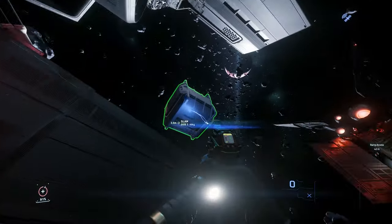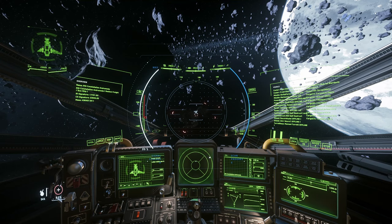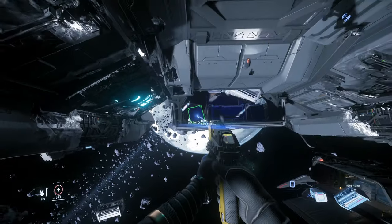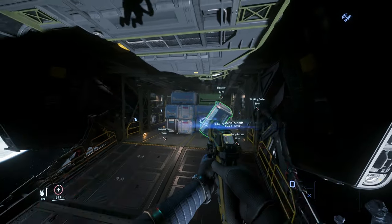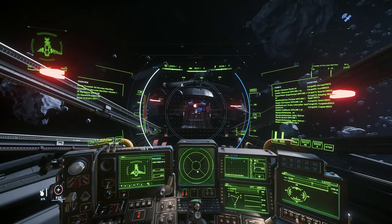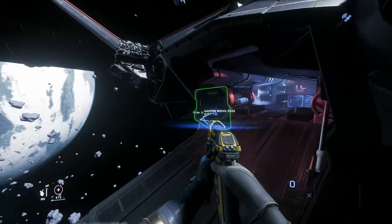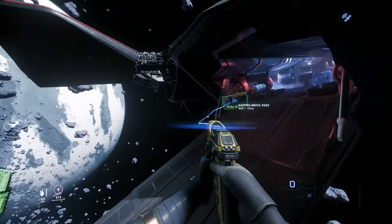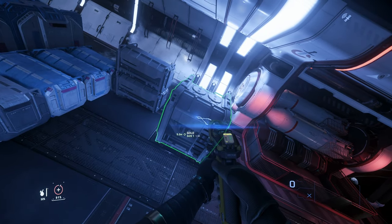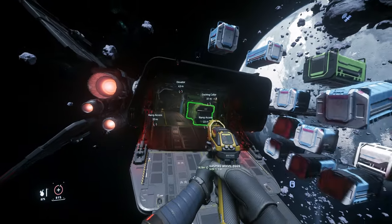Here we have some Slam too, and you want to take Slam if you find it. Here is a Constellation Andromeda and the scan shows 3 SCU of Quantenium, which I will take with me. Here we have another A2 with 18 SCU of Vivalex, so let's transfer this to my ship. And here we also have a nice amount of Gold. Gold is another commodity you want to take since you can sell Gold for 7k per SCU — this was around 12 SCU of Gold, which is a little less than 100k.